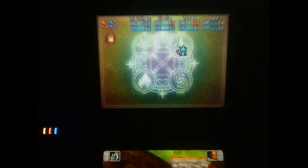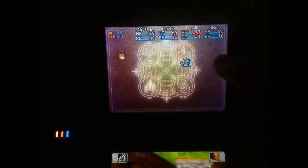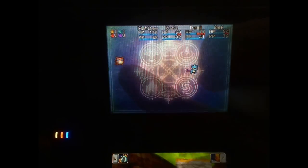This is an RPG. You use the D-Pad to move, or you can use the stylus to move wherever you want to go. The X button activates your menu — we'll talk about that later. The Y button activates the map. The top screen shows your health and the Djinn you can use to summon — I'll talk about all this later. For now, let's get into a battle.